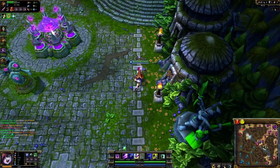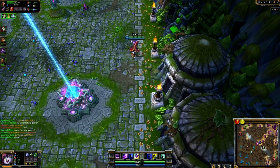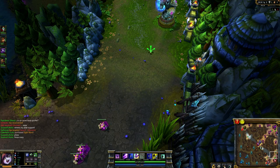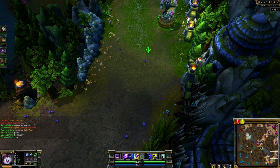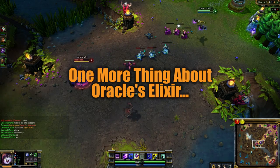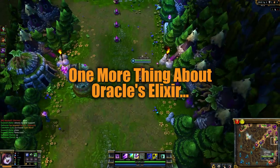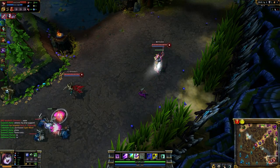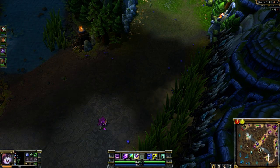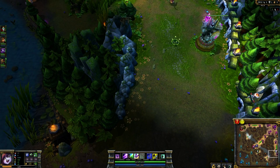Both warding and counter-warding are mind games, and the better you shut down your opponent's vision while increasing your own, the more your team can engage based on reality while your opponents must engage based on perception. Make sure you carefully check for enemy wards as you pass through a bush while you have Oracle's Elixir active — you can miss wards that will only pop up for a half second or so. Be deliberative when moving between bushes to make sure you're not missing anything.